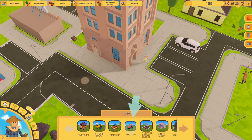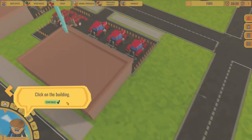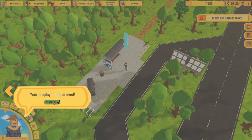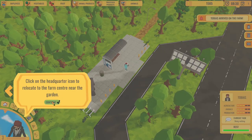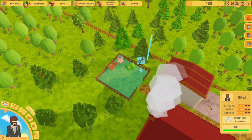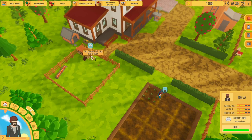Now they want me to check the vehicle shop. So all the shops available are trade center, employment agency, parts shop, and vehicle shop. I actually cannot buy the vehicle right now because I need to be level five. My employee has arrived in town, so let's relocate him to our garden so he can work on the beehive and the blueberries. You can see they have a rest bar - it's kind of like in RollerCoaster Tycoon where you have to make sure your employees are happy.